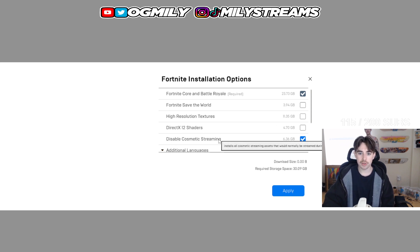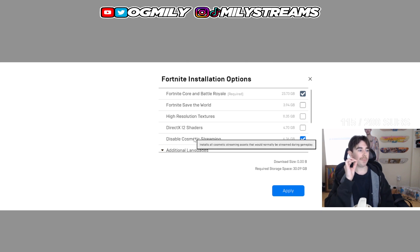Go down to Disable Cosmetic Streaming. As you hover over this, you'll see it says: installs all cosmetic streaming assets that would normally be streamed during gameplay. What that is saying is every time you drop into a lobby and go play Fortnite, instead of already having textures, backpacks, gliders, pickaxes, skins, and vehicle wraps saved locally, it's streaming and downloading them as you run into them.